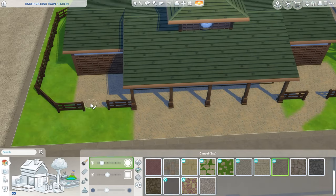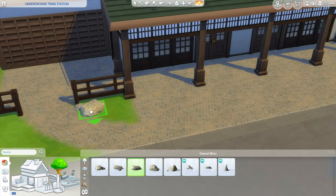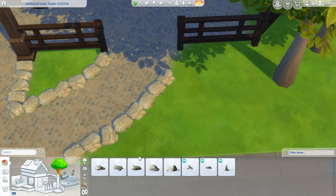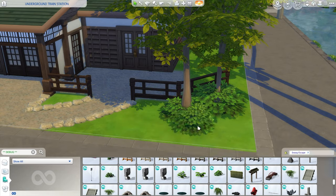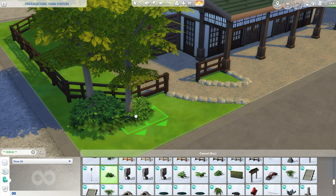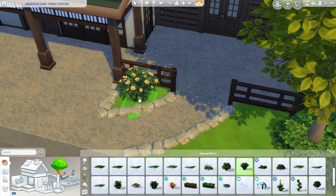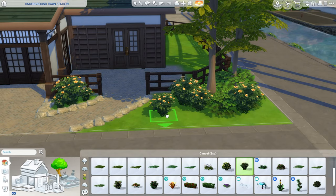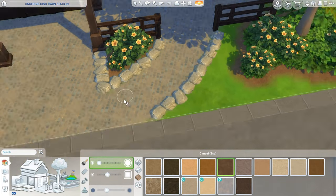Here I'm putting down the main shell of the build. I created a little overhang towards the front, which is fairly characteristic of train stations I've seen in real life. Apart from the train station itself, this will also be a retail lot — housing a bookstore on the right side and a cafe on the left. The fun part is actually selling tickets, which I got creative with: I use folder objects from the Get to Work pack as train tickets, so Sims can pick up and purchase different tickets to travel to their desired destination.